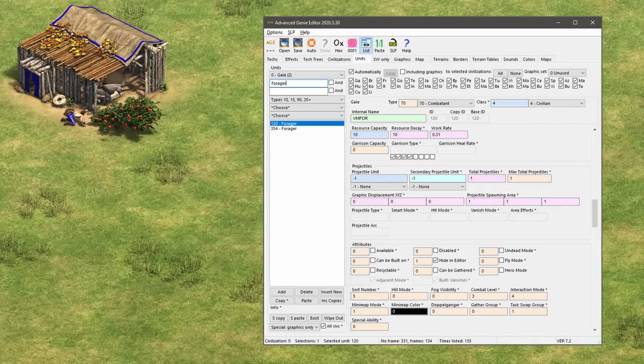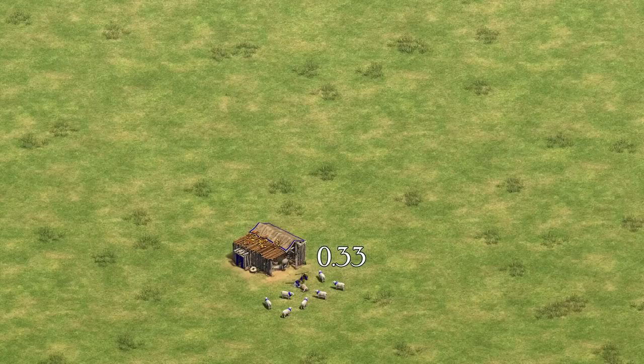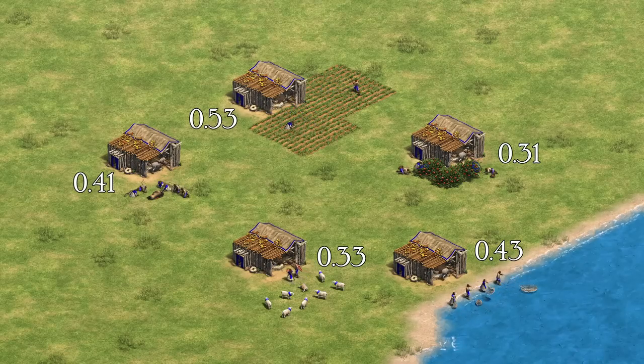The rate at which a unit gathers resources is controlled by the work rate attribute, which determines the amount of resource gathered per in-game second. Villagers are not represented as a single unit, but rather consist of multiple units that are swapped out depending upon the task they're performing. Shepherds, foragers, hunters, fishers, and farmers all have different work rates, controlling the base rate at which they collect food before any bonuses are applied.